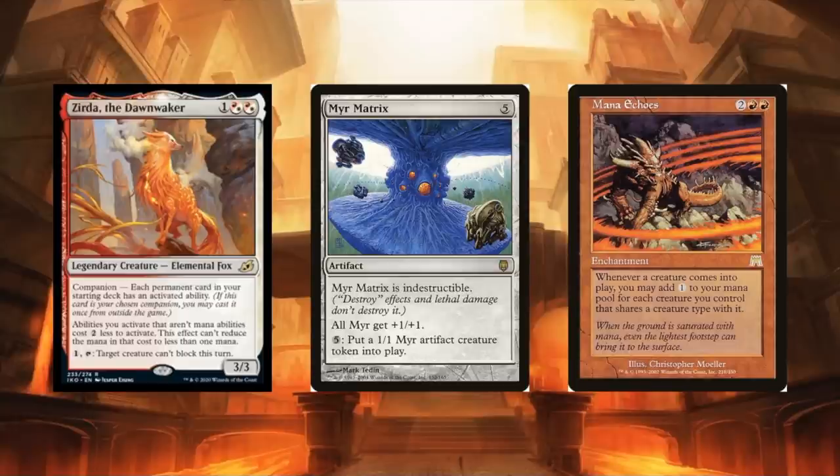Here's where we get into some spice: Mirror Matrix. It's indestructible, all Mirrors get +1/+1, but the part we care about is: pay five, create a Mirror artifact creature token. With our commander in play that costs three. If you add Mana Echoes, once you get a couple of Mirrors into play, you can create infinite colorless mana and then infinite Mirror tokens. Then it's either survive the turn, give them haste, or find a sac outlet like Goblin Bombardment or Impact Tremors.